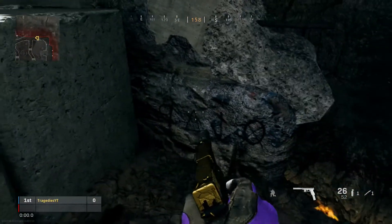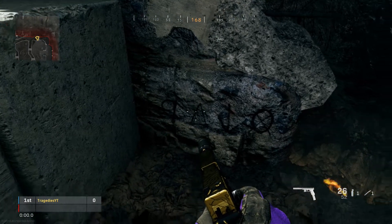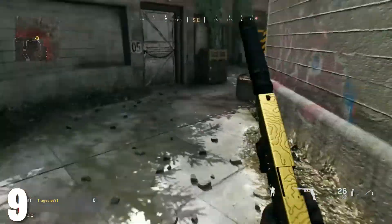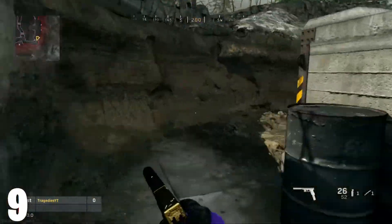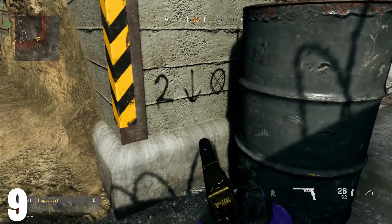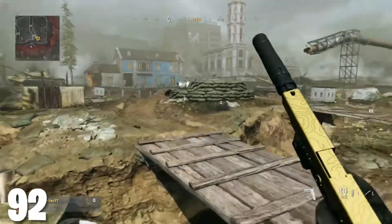The first code is located right here on the side of this concrete block — kind of hard to see, but that is a number nine. This is going to be different for everybody. The next code is located right over here by this little oil container. Mine is going to be two, so now I have nine and two.